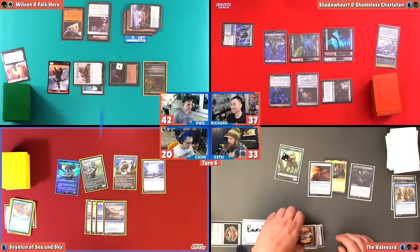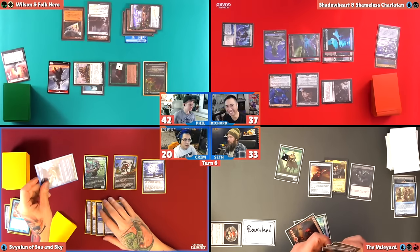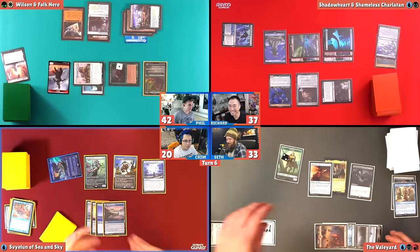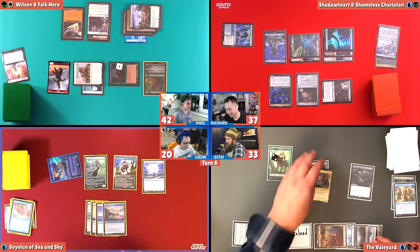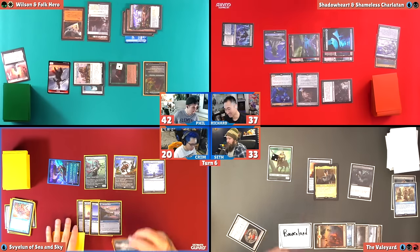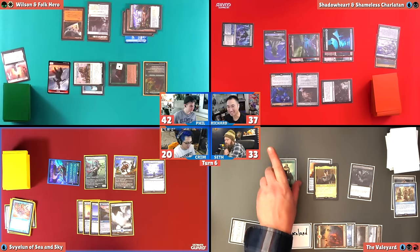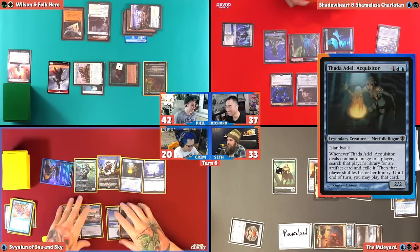This is a new meta — we've entered like turn five without a wrath going off. No wrath yet. I'm going to send Sebulun at Richard and draw a card. It's a 3/4. You could block it. I just need a land. I block with my captain. It's indestructible, they bounce. I'm a pirate deck. I drew my fifth land. I'm going to be the greatest pirate in the world — I'm going to play Thada Adele.